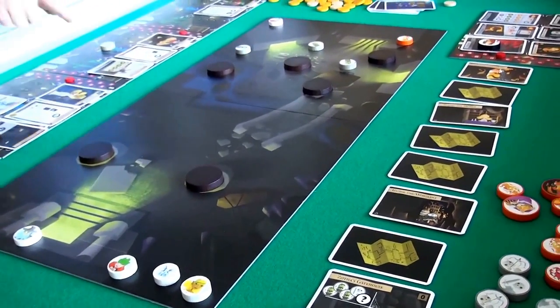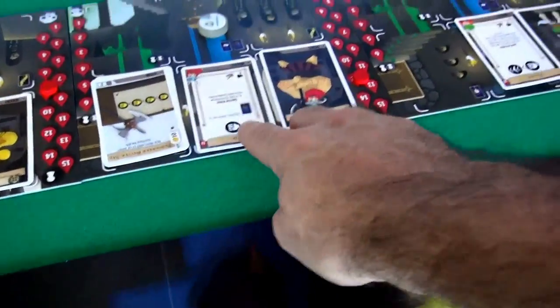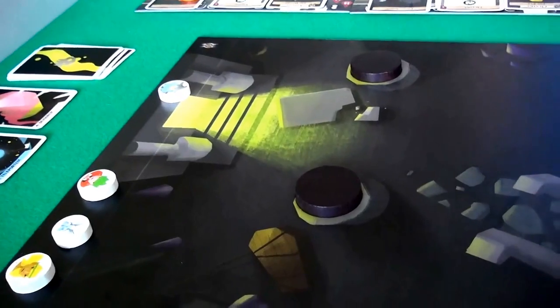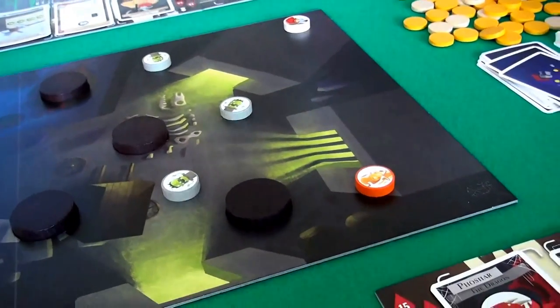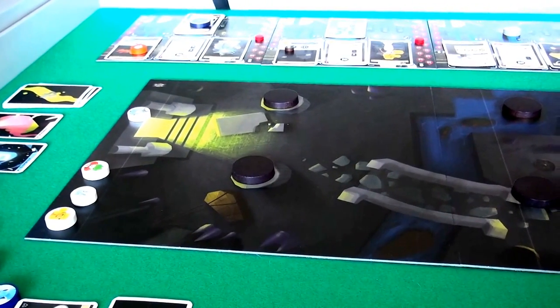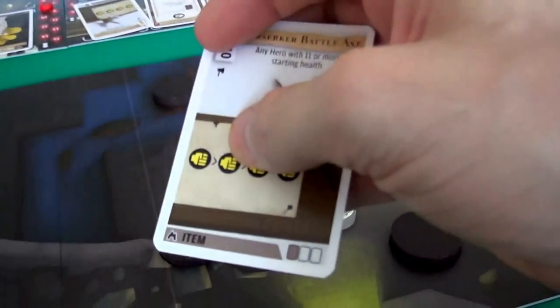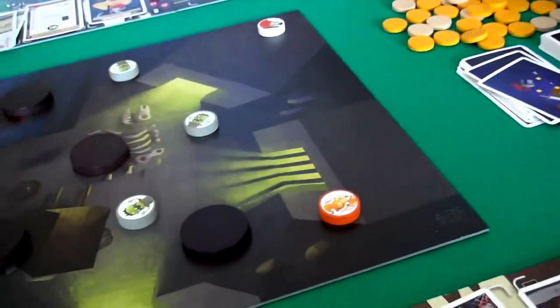Jen wants to keep going with her other characters, but there's a rules clarification: she had to declare she was using the Berserker Battle Axe before flicking. Since she said she was doing it earlier, she's confirmed to be using it — she's already done the first of four chain attacks and has three more chain attacks she can do. This is a one-time-use ability for the entire game. She continues chaining and scores a second kill, then a third kill.